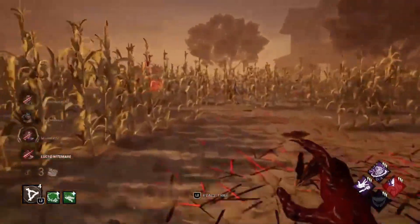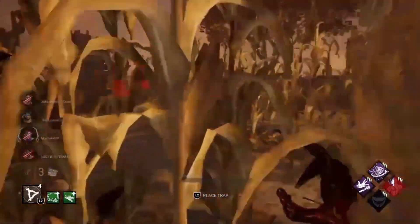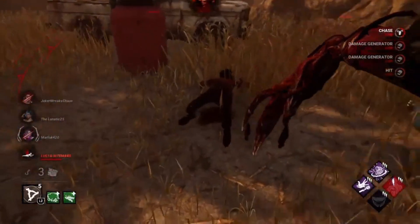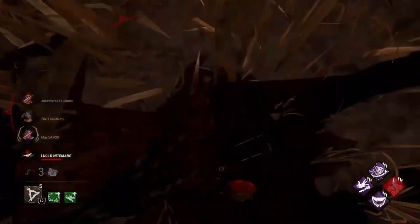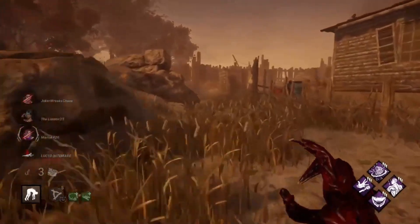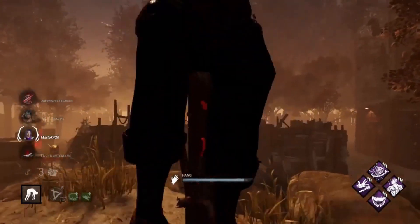We could have gone for Dwight there but instead we let him go — he's heading up to Shack to heal, probably into a Boon totem. We catch out Claudette in our area. This is Claudette's second hook. We got a nice Jolt surge on our gens down here as well, which is good as we want to keep these gens.